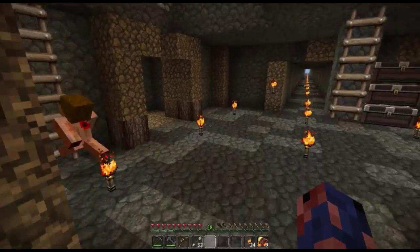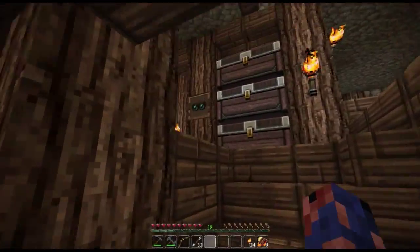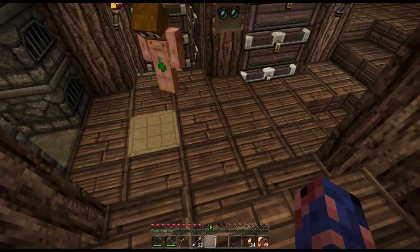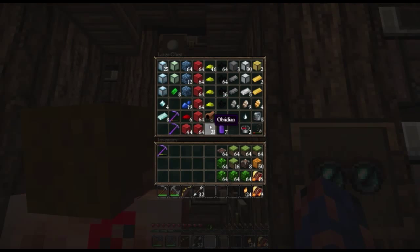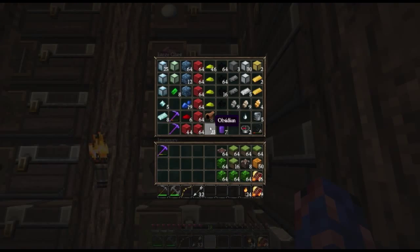We might already have tier two diamond beacon blocks with just these. The first tier is nine blocks, and we already have nine in there. Then we need another nine, plus 16 — three on the outside times four is 12, plus the corners makes 16, so nine plus 16 is 25. We still need seven more blocks for tier two. Tier three is going to be ridiculous — we nearly have as many diamond blocks as iron!